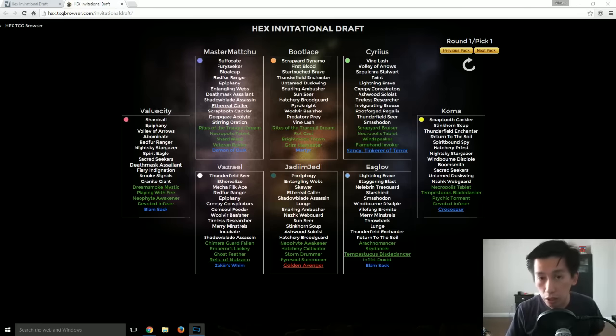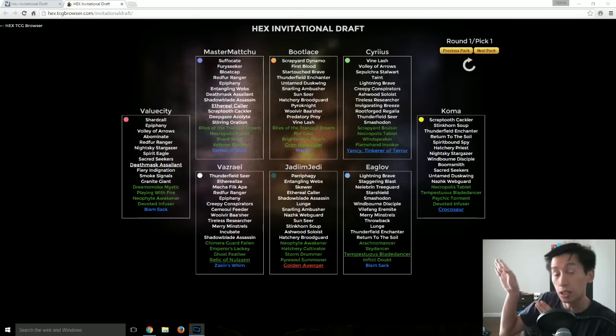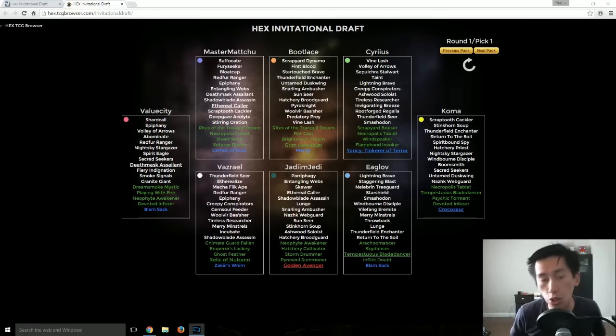A draft: 8 players sit down, everyone opens up their pack, then they choose one card. They then pass their pack to the left. This is exactly what this screen is — this is the Hex Invitational draft, day 2. The top 8 players who qualified from around the world were sitting down playing a booster draft together. This was a Swiss draft.